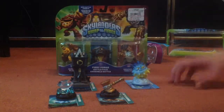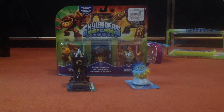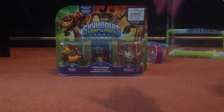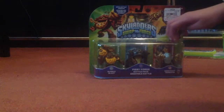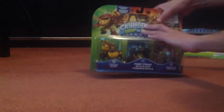So, moving things out of the way - Sky Diamond, Battle Hammer, Popcorn and Tower of Time - and we are bringing in the second pack. We got Knockout Terraphin, a.k.a. Wolverine, the Fiery Forge, and Bumble Blast, who I think is so creepy.